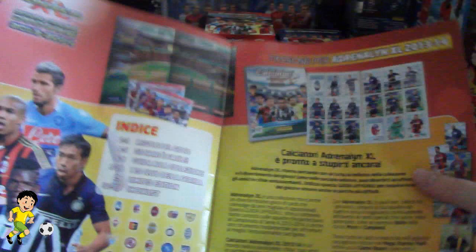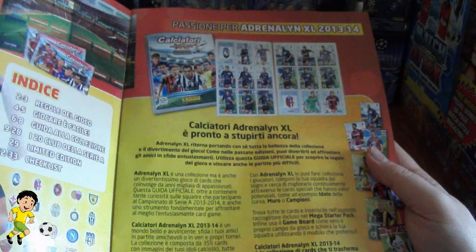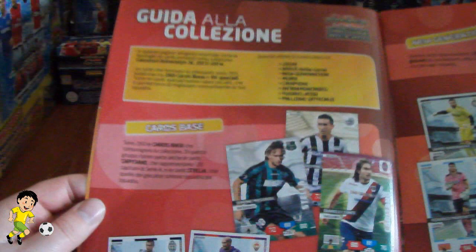So let's have a look at the collector guide. First we have the index there, and of course there's Berami, De Jong, Nagatomo and Paul Pogba. There's a little explanation on the set and how to collect all the cards, then the rules of how to play the Adrenaline XL game, including the scoring of the game.